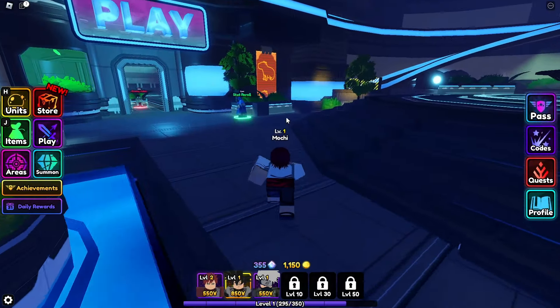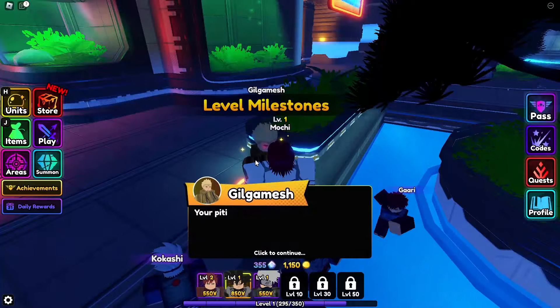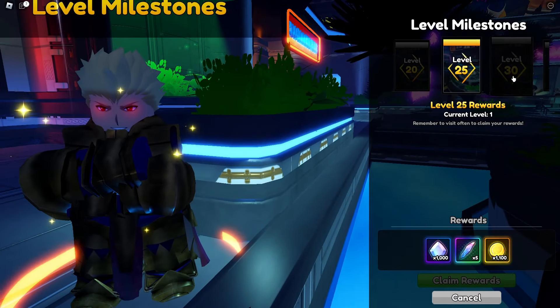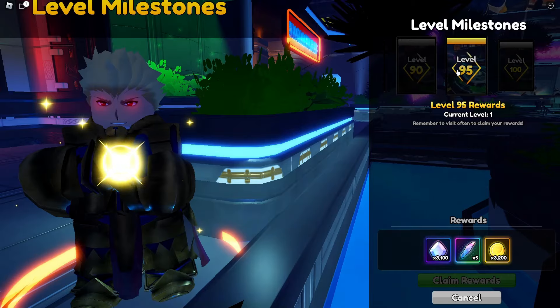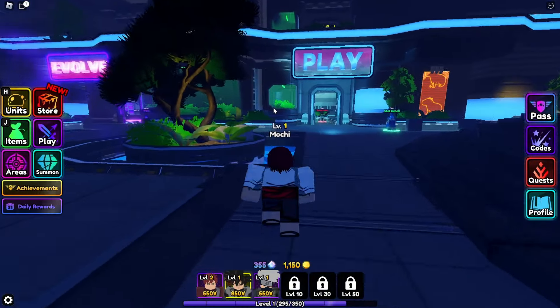Method number one is to grind and get levels. If you go to level milestones and talk to Gilgamesh, every five levels you get five free re-rolls. When you hit level 100 you actually get 15 re-rolls instead of five. Just hop in story or infinite mode and level up that way.